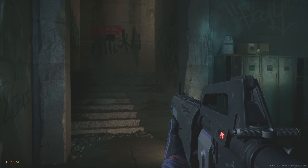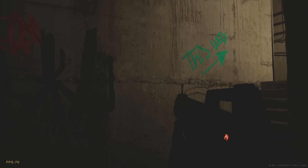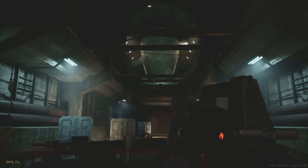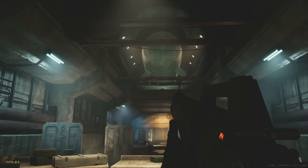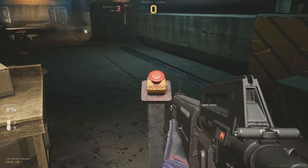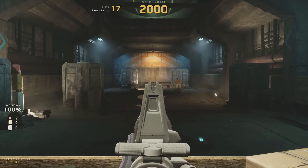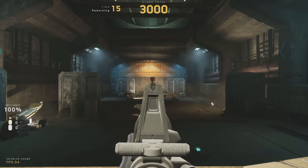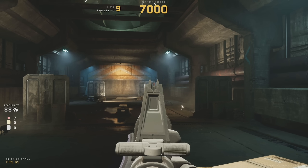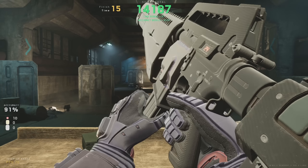Obviously this is a pre-alpha snapshot so you shouldn't expect an awful lot, but for what it offers, Dead Drop is playable. From here you go up a set of stairs, turn the corner, and enter another room with a cinematic event — lights turning on in front of you. This is a firing range where you can fire at targets that pop up. The patch notes describe this gun as good for all-purpose use, but it has no special optics — you're relegated to irons, so at range it may not be the easiest thing to dial in.